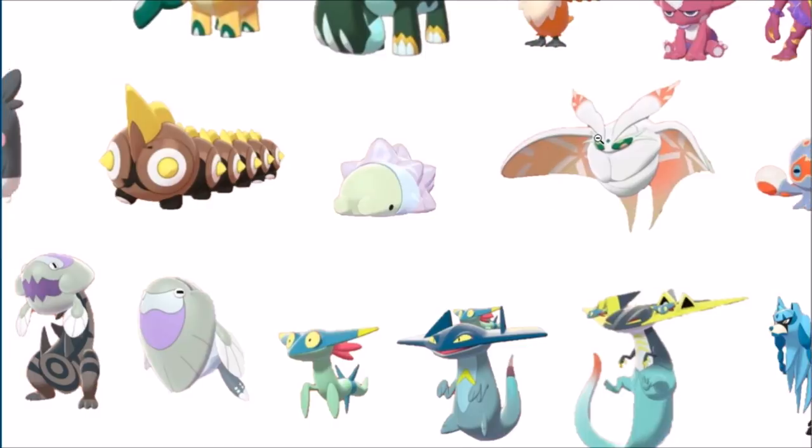Frosmoth — it's okay, I guess. It kind of gets some fire in it, maybe trying to call back to Volcarona's shiny. That's a clever move like we saw with some of the other shinies. Then we have the Dreepy evolutionary line — that's a good color, that green-yellow electric kind of color works for the head.